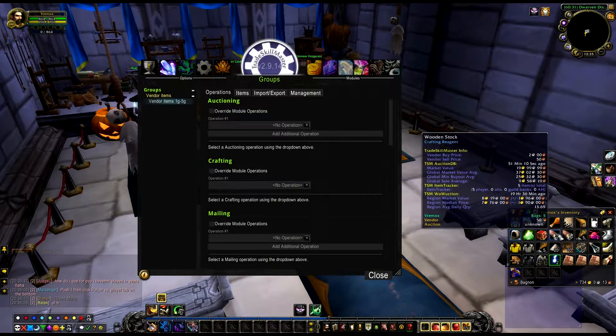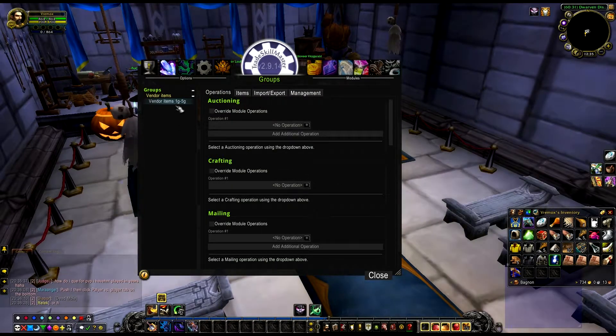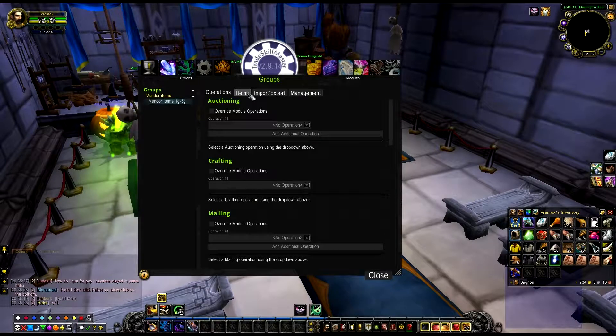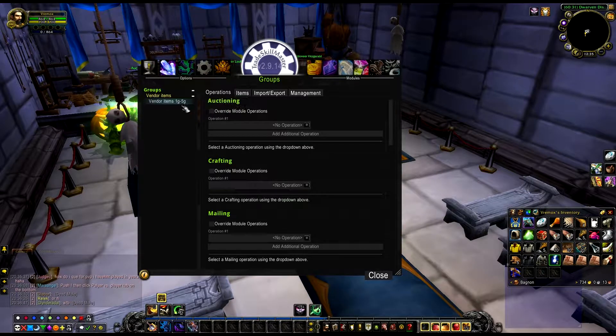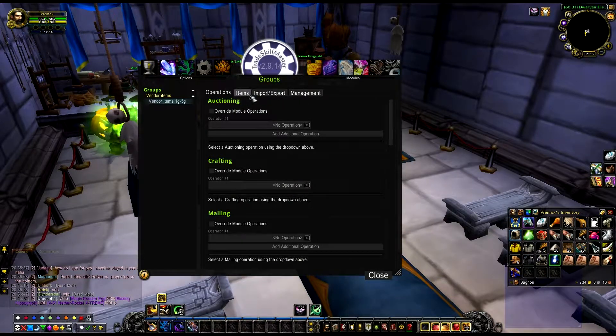The wooden stock is not between one gold but that's fine - these cheap items from the vendor you can put in there. There are some other vendor items you can sell but you need to sell for a higher price, and that's why you say one gold to five gold. Those other vendor items will be covered in another video. This is a really basic video everyone can do on every single character.